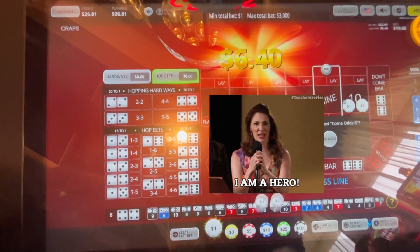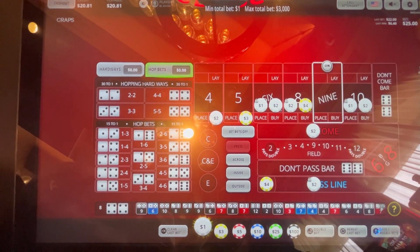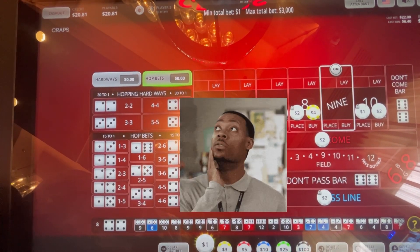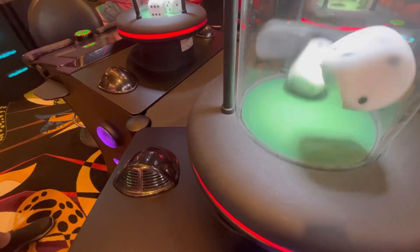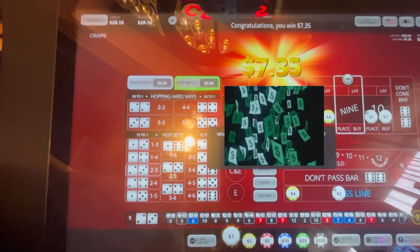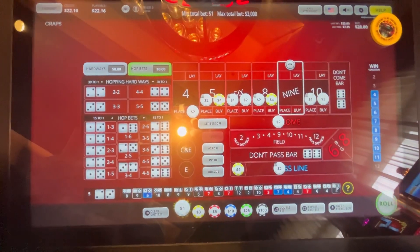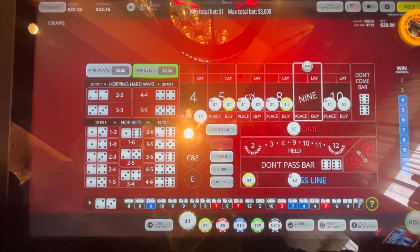Heartache on the eight. We'll come back out. We're down to $20 trying to fight back — give me some positive vibes out there. Fiber — fans on fire, we caught a five. We didn't have a five before, but we have it now. We'll come back with two dollars there. We're down to $22 — we need a hit, we need a repeater. A repeater for the feeder!